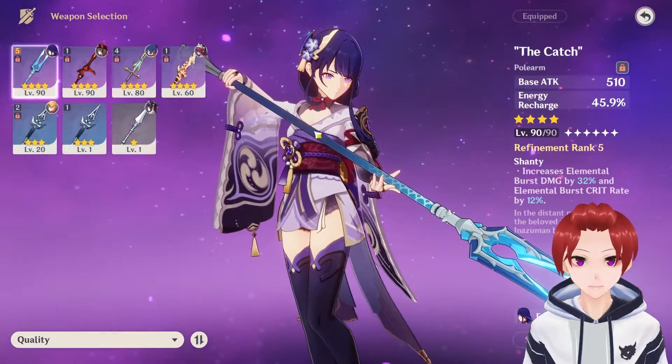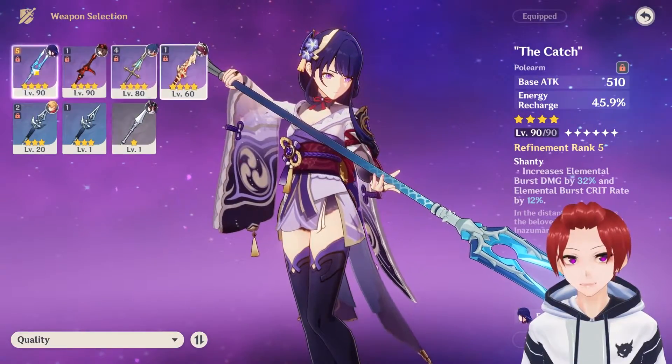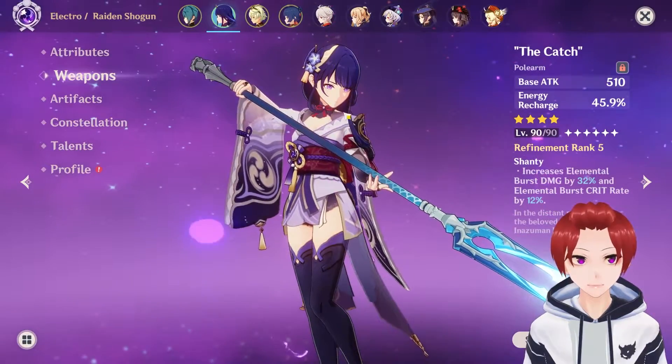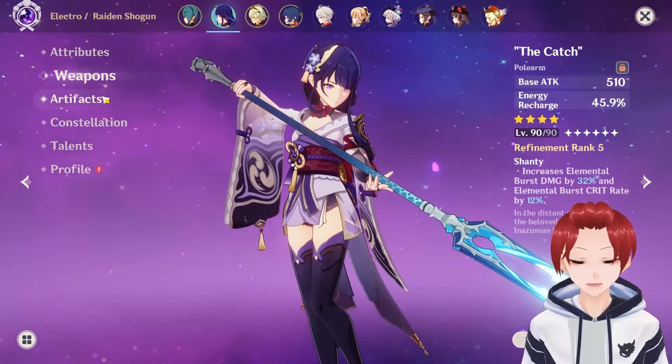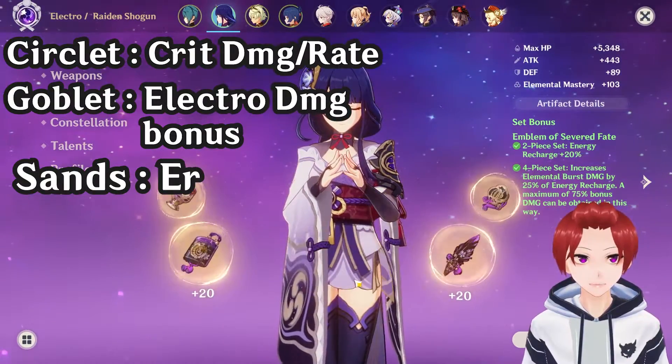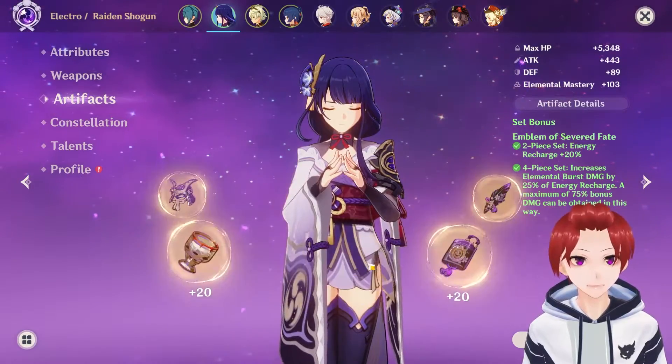I use the Catch because, as you can see, I'm an F2P player and this is the best weapon for her. You can see for an F2P, for artifacts use Emblem of Severed Fate, which is made for her especially.